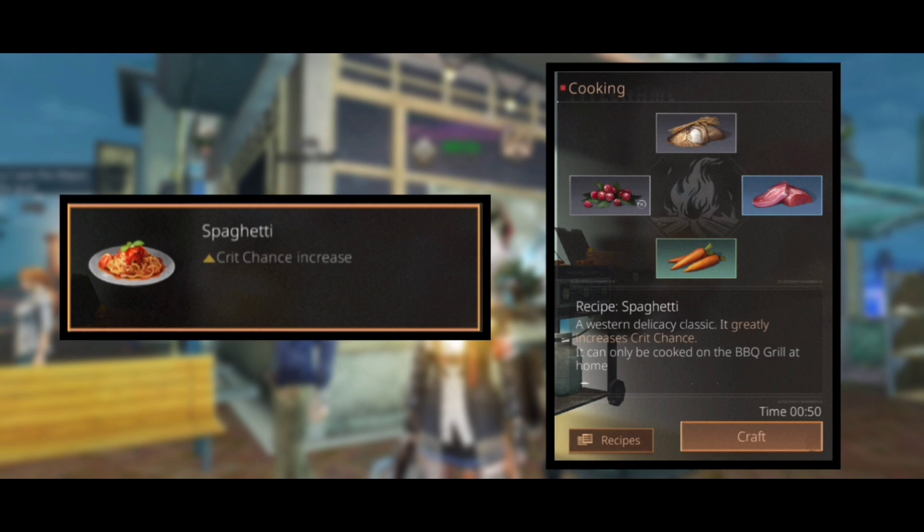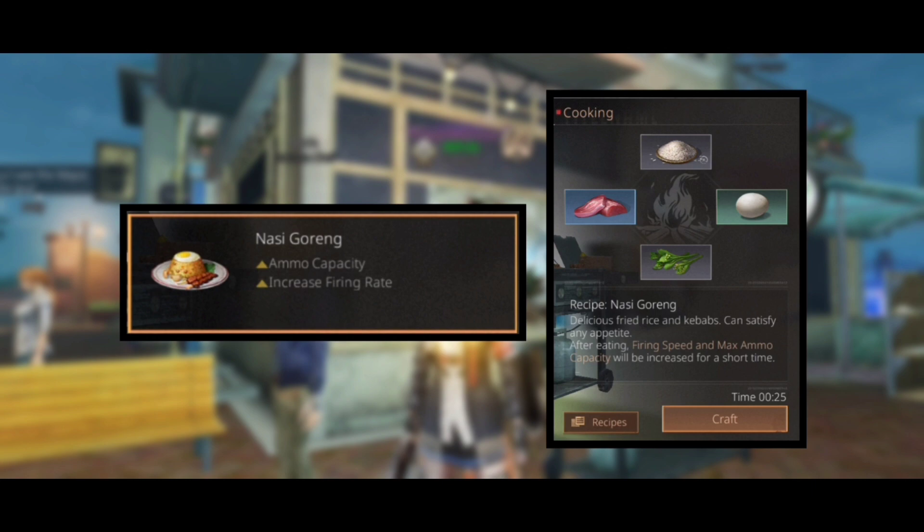The recipe for spaghetti is berry, carrot, meat, and flour. The next dish is nasi goreng, which will give us an increase in ammo capacity and firing rate, and the recipe is rice, egg, meat, and rapeseed.